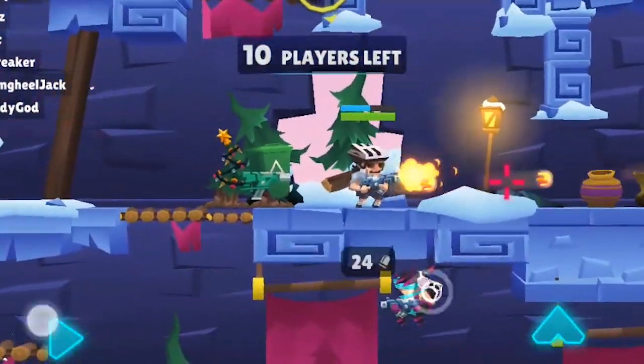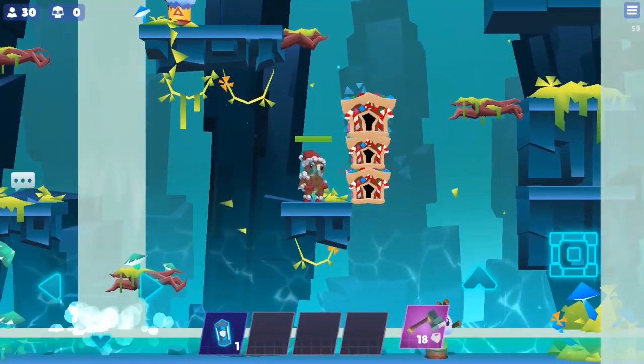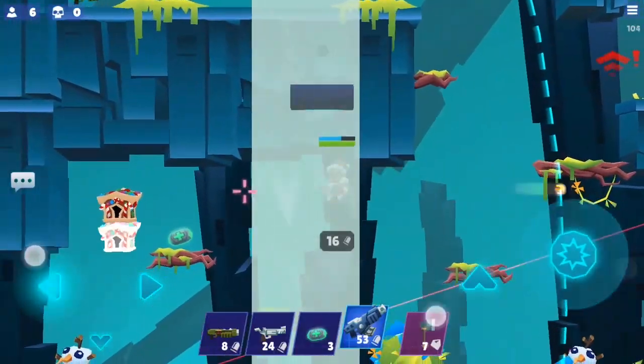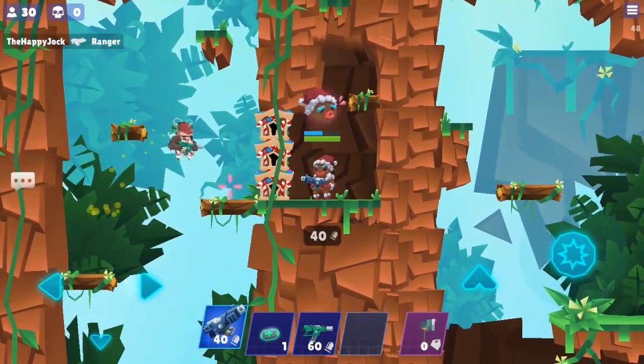Practice these Assault Rifle tips, and you'll find a balance in the force like the calm Yoda feels outside the Dark Force Cave on Dagobah. Up next on Bullet League Bootcamp, you'll be learning about building with crates and how the best offense is a great defense.